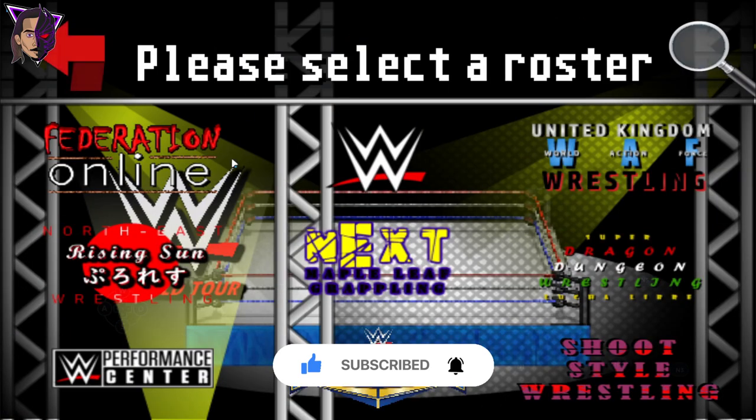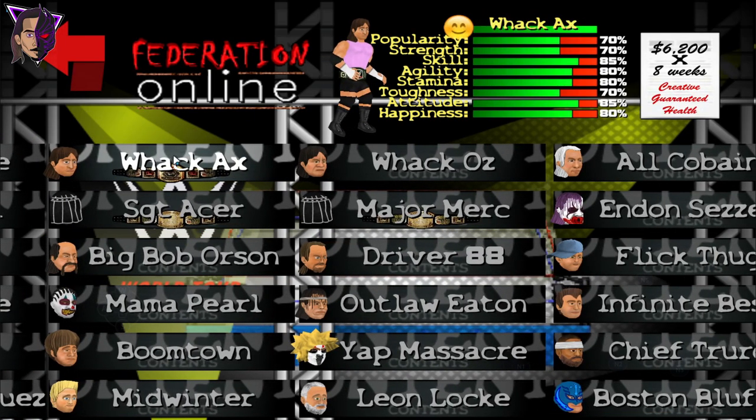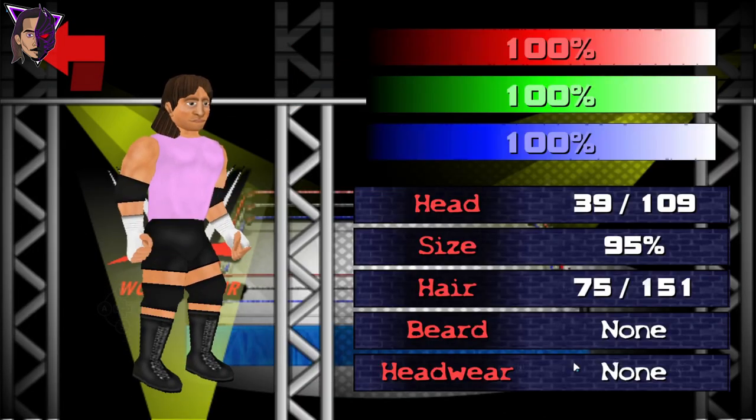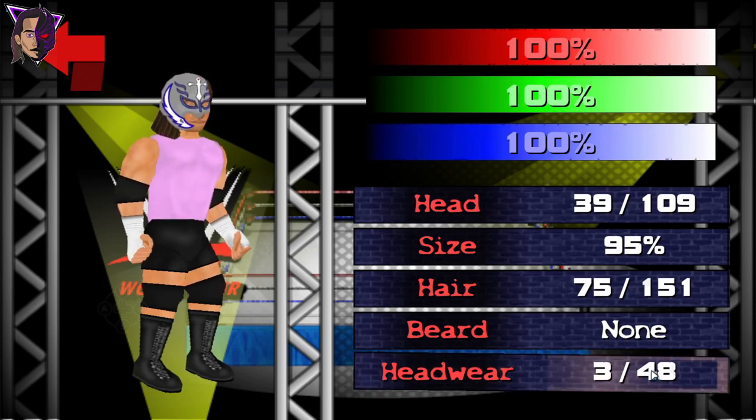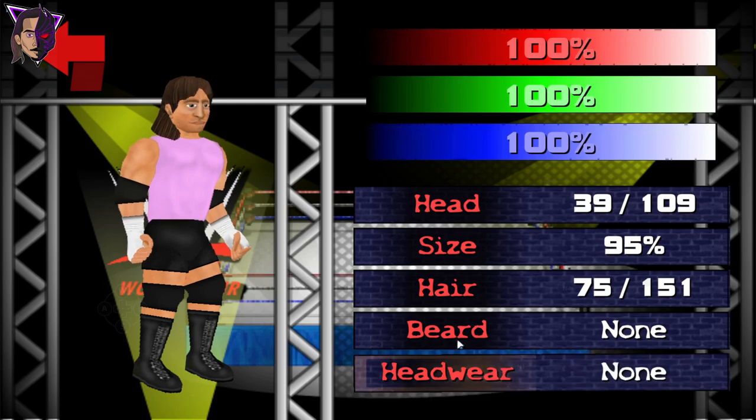We also have Finn Balor the Demon King, and that's all for the head textures. Let's make Finn Balor the Demon King. Let's select any random character. I guess it also has some headwear — let's check it out. We have the Rey Mysterio mask, this one, the tiger mask, this one which is also new, and Kane. And that's all.